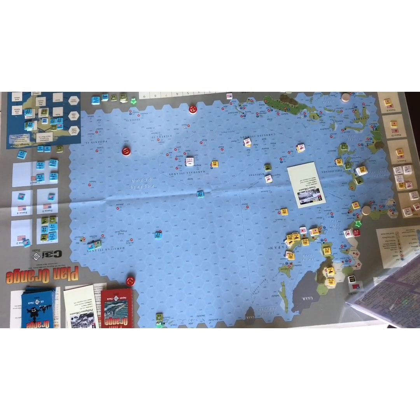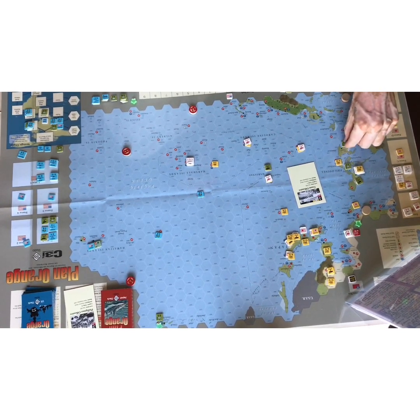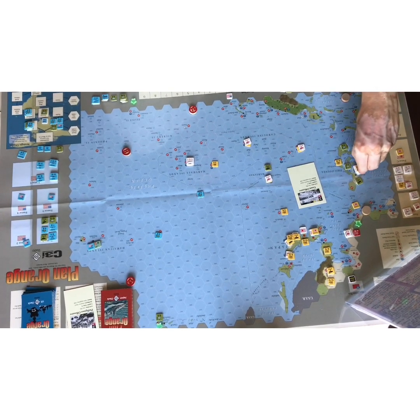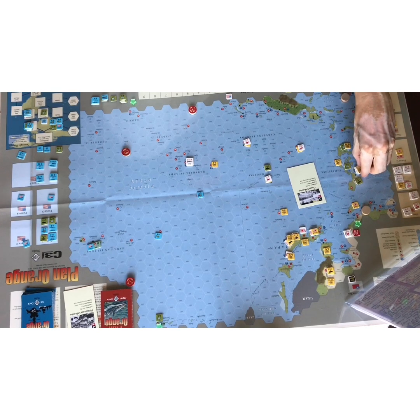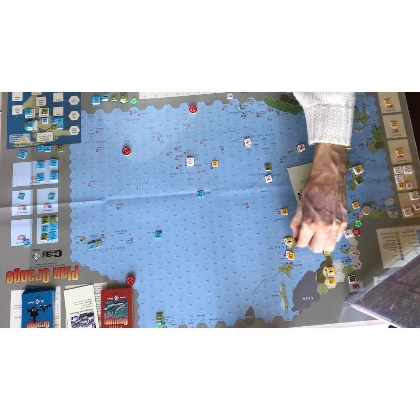I realize I only used seven logistics points and I had nine, so I could have moved two more. For those last two I'm going to move out these CVs via strategic move to Truk — they could move 30 hexes with a strategic move from friendly port to friendly port, so that's well within their range.